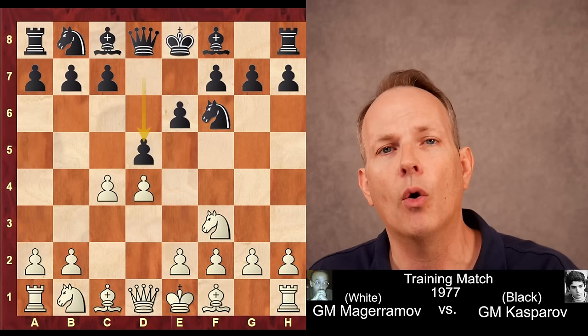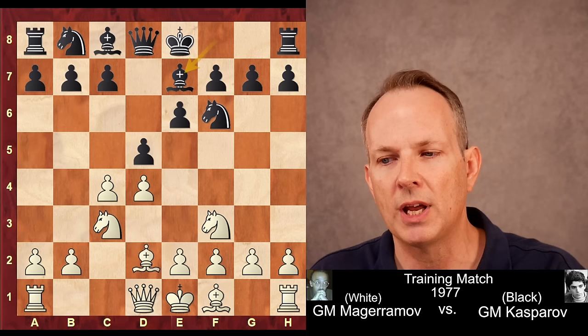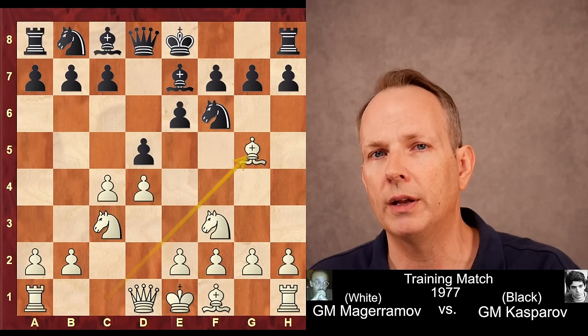Kasparov plays the orthodox Queen's Gambit Declined as black. He was not yet playing the Grunfeld or King's Indian, which he became famous for. Knight to c3, bishop e7, bishop g5 — so far, standard stuff. But soon enough, Garry Kasparov is going to spice things up in this game with aggressive and innovative play.